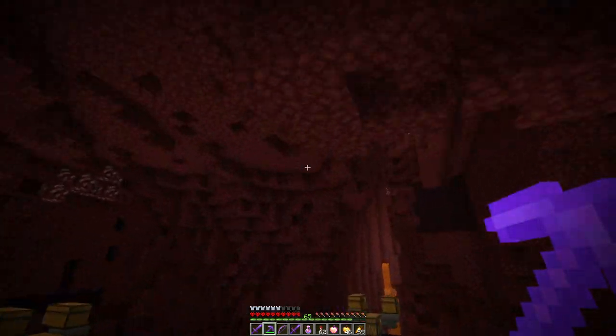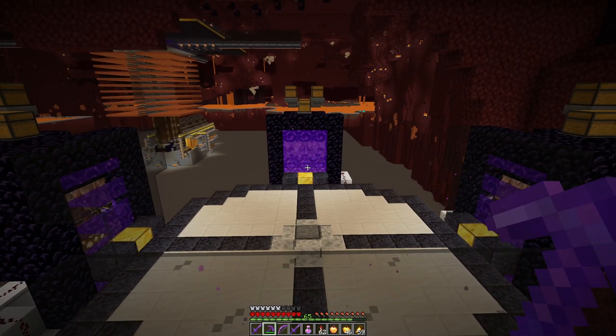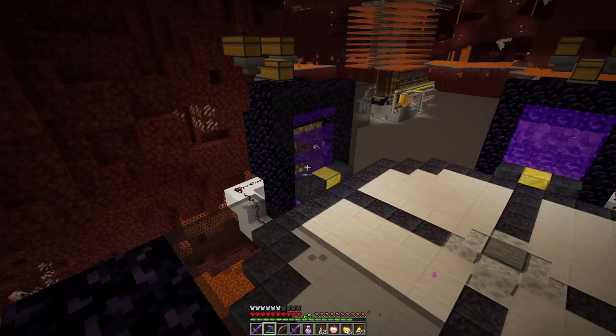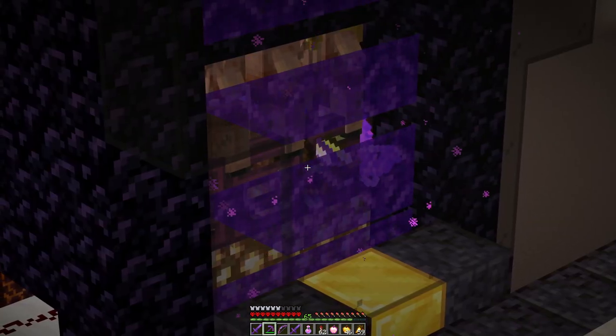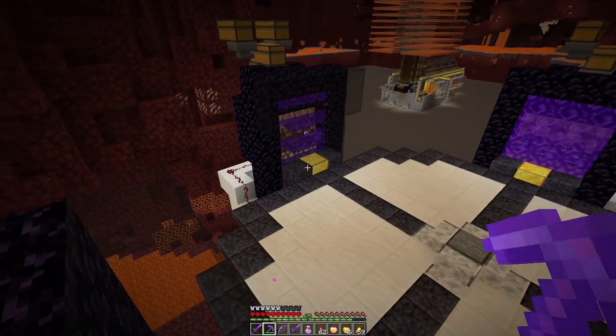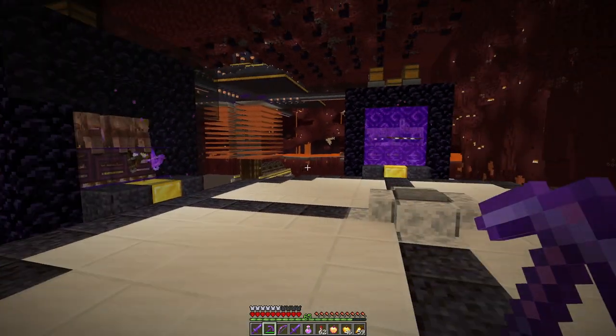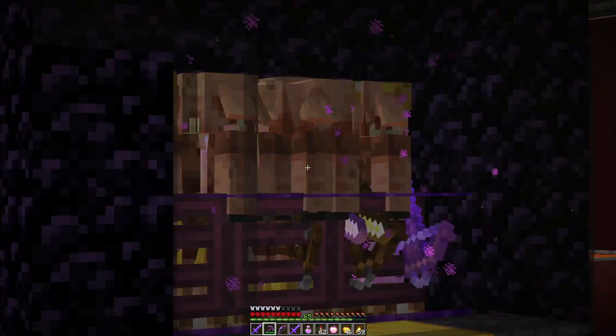Let's head over to the barter-bartery and get to breaking piglins' crossbows - we all know that needs to be done. There's an interesting visual glitch with the glass - it almost looks like the portals are facing the wrong way, but they're not, I swear. Very interesting. I hope it's just a visual glitch with the glass; I'm sure it'll fix itself.